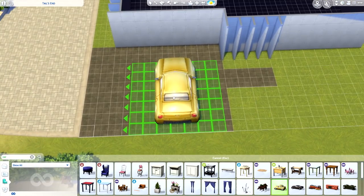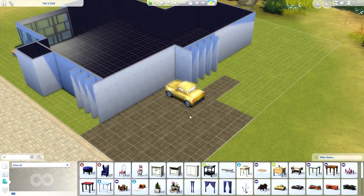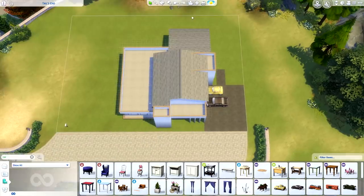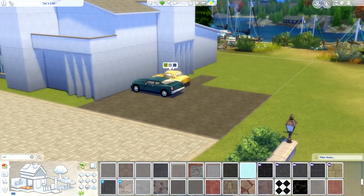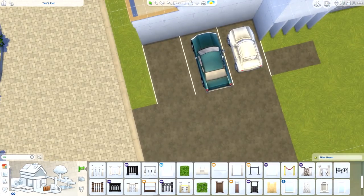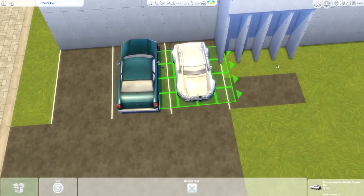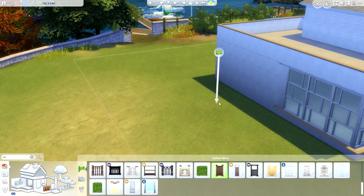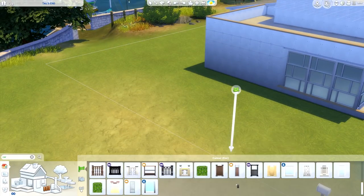This is supposed to be just a contemporary vet clinic - a regular looking building, nothing flat, nothing super flashy, but not cheap either. It's clearly built with purpose. I decided to set up a little car park around the side because people are going to be driving here. You can see this place is kind of out of the way with a big driveway leading up to it, so it makes sense to have a faux car park.